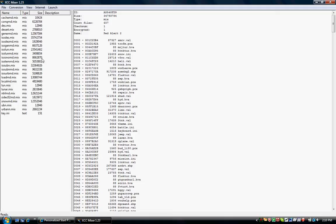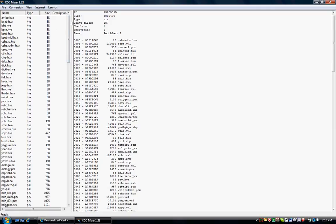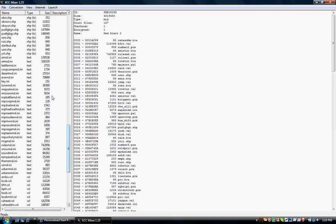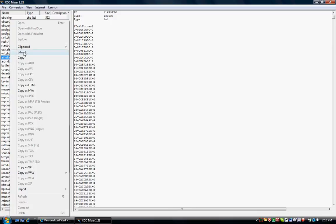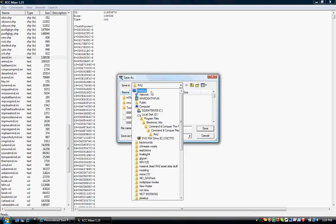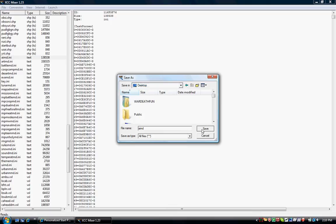Once inside either folder, go to either local.mix or local.md.mix depending on which one you're in. If you're in Yuri's Revenge (ra2md.mix), then look for local.md. Open that up and look for some text files. You should see AI.ini or AIMD.ini — extract them. You can extract to your desktop or your RA2 folder; it doesn't matter, just put it where you want.